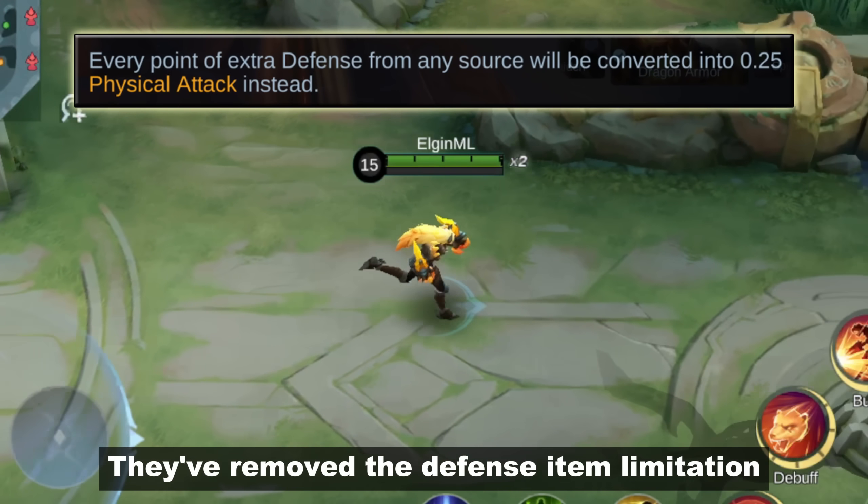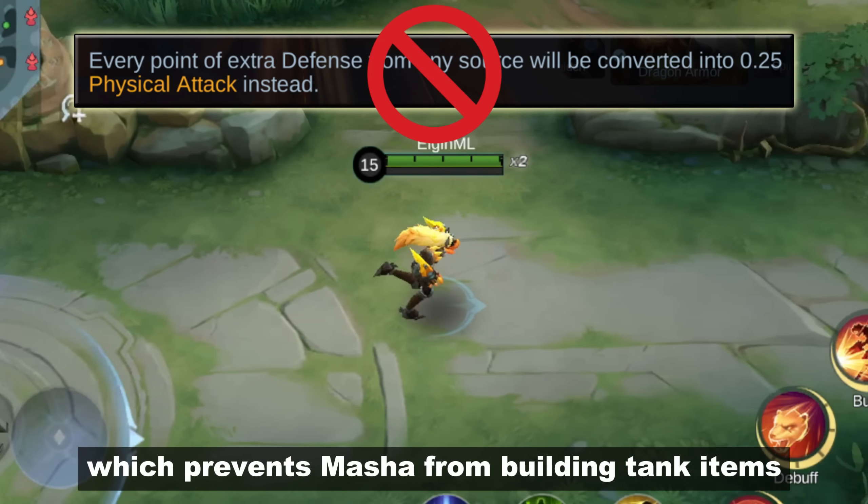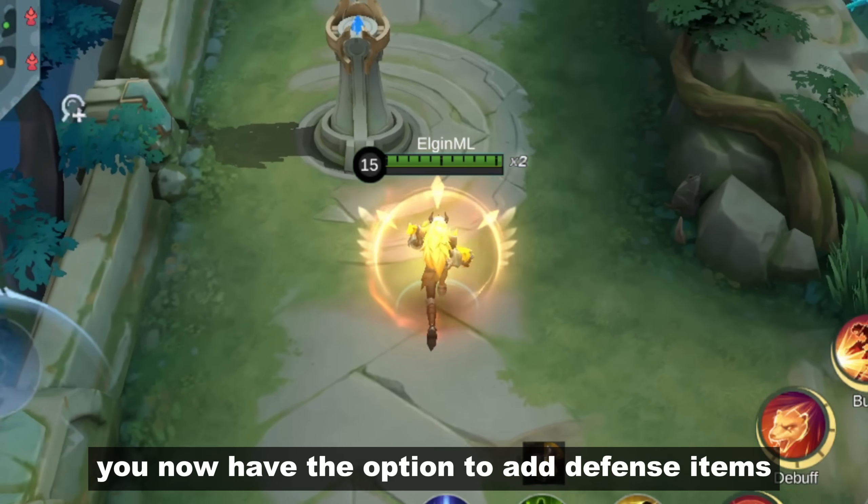They've removed the defense item limitation which prevented Masha from building tank items. With this new version, you now have the option to add defense items to her build.